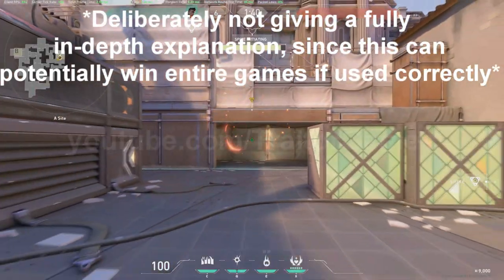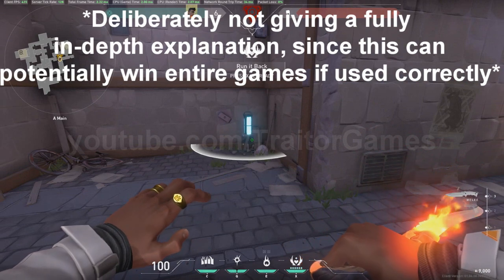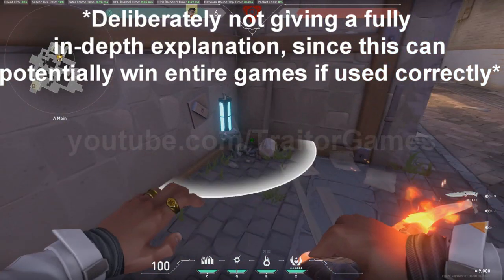What this glitch is basically is that you can plant the bomb outside of the specified zone with Phoenix's ult. If you start the planting at the last 6.9 to 7 seconds, you might be able to plant the bomb outside.